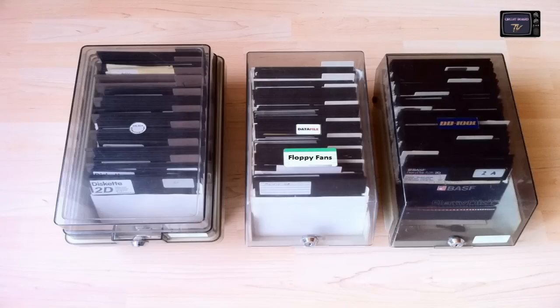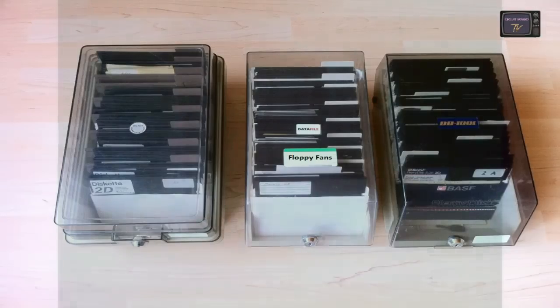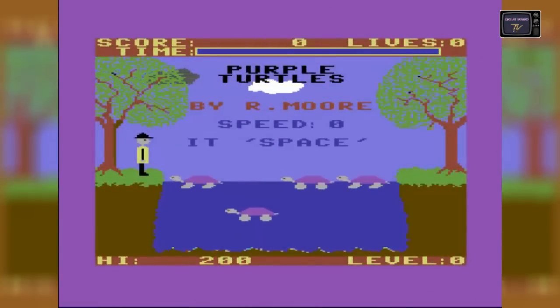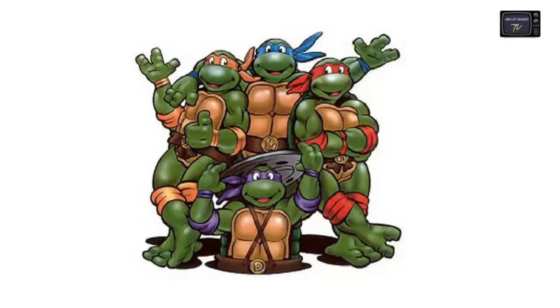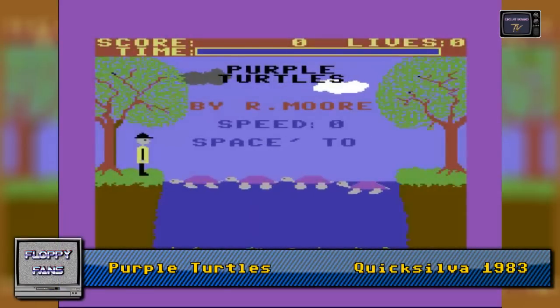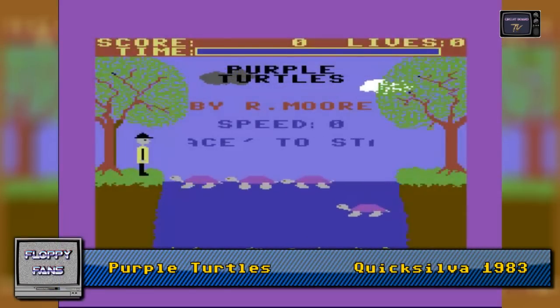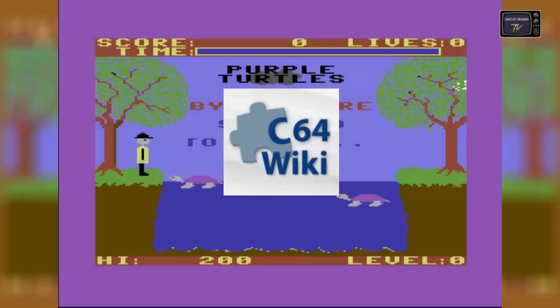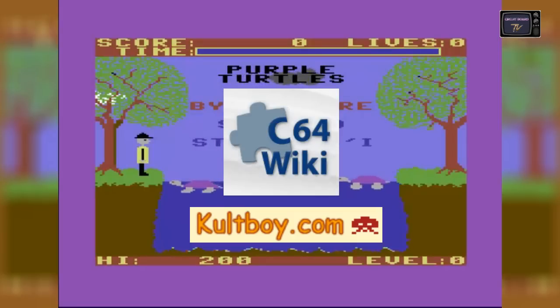Zwischen diesen vielen Klassikern war aber auch so manche heute lang vergessene Perle. Eine dieser Perlen war Purple Turtles. Nicht die Ninja Turtles, sondern tatsächlich vier lila Schildkröten, über die es zu springen gilt. Das Spiel dürfte relativ unbekannt sein und ihr werdet es derzeit weder bei C64-Wiki noch in einem Zeitschriftenartikel auf codeboy.com finden, wenn es überhaupt jemals von einem Spiele-Redakteur getestet wurde.